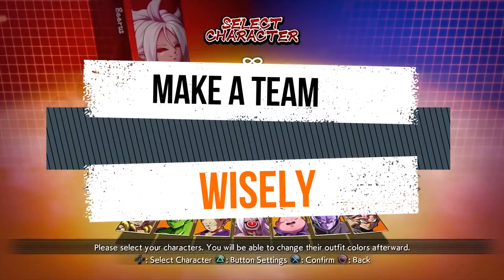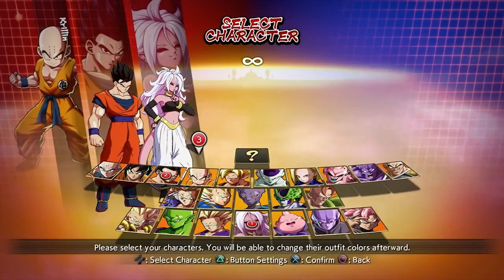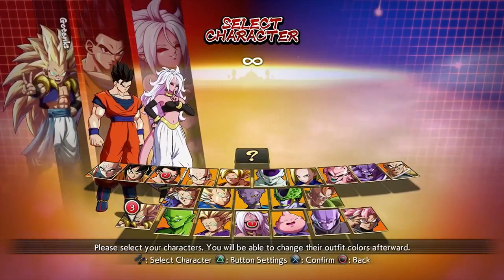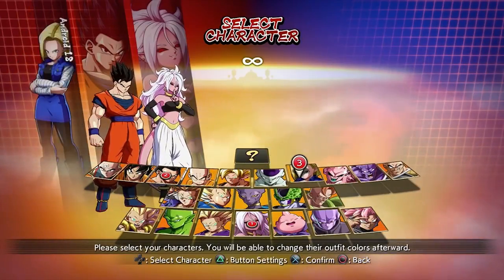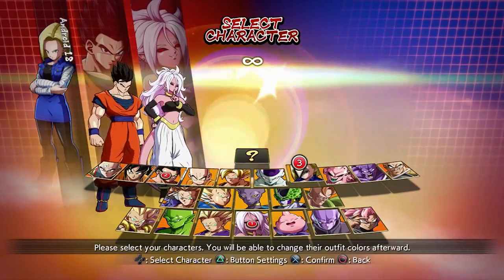As much as you feel the urge to choose your favorite team like Gohan and Piccolo, be mindful that making a good team is key in Dragon Ball FighterZ. Because it's a tag team fighter, you have to focus on which character's assist will land more damage with which point character started the combo.